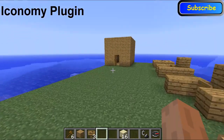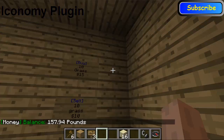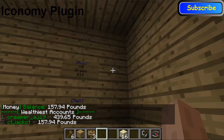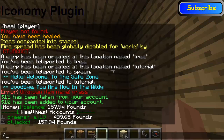The iConomy plugin — as I've just told you, it creates money. So if we type in 'money', you can see I've got 157 pounds. And if I type 'money top', you can see the wealthiest players. At the moment it's CreeperAJ19 with 439 pounds. Actually the wealthiest person was TheLegendInHell, however I accidentally deleted his account so I'll be giving it back to him after this video.